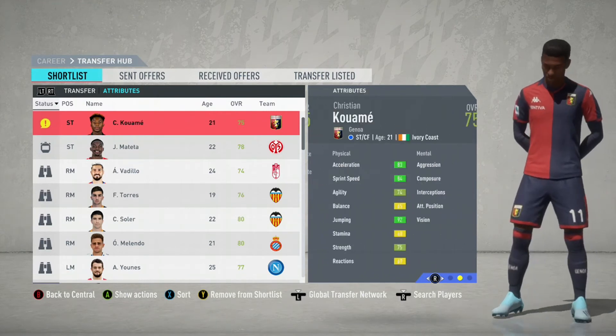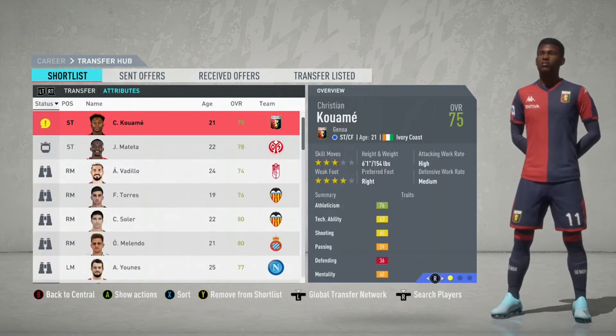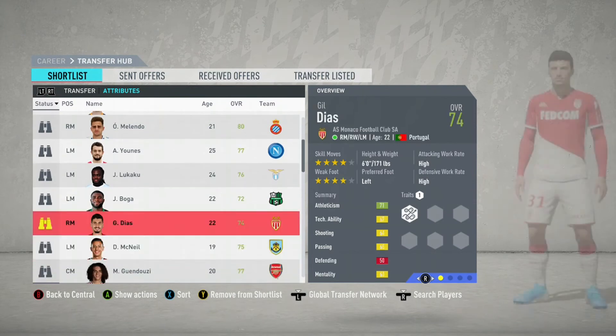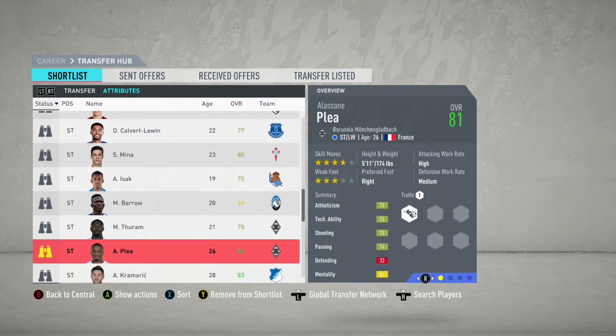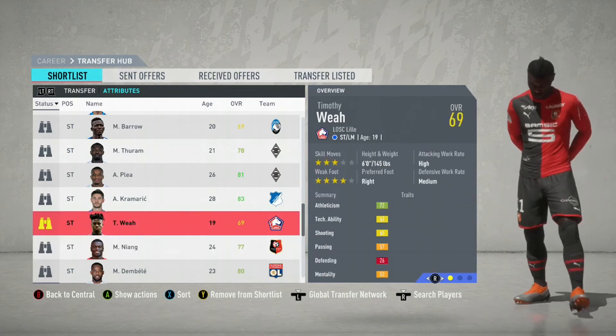In my opinion, the better player was Christian Kwame. He's young and pacey, and he's got decent strength as well. Hopefully you guys will enjoy him — he can score a lot of goals. Eleven million pounds is a good amount of money. In career mode, you've got to be careful with your finances — sometimes when you offer too much, you could get sacked.